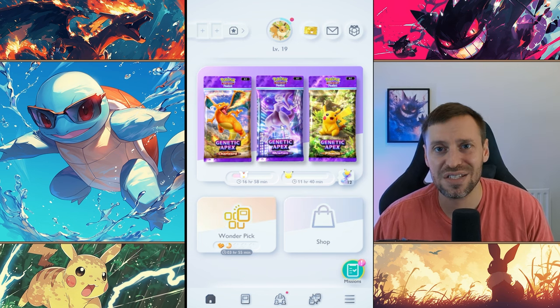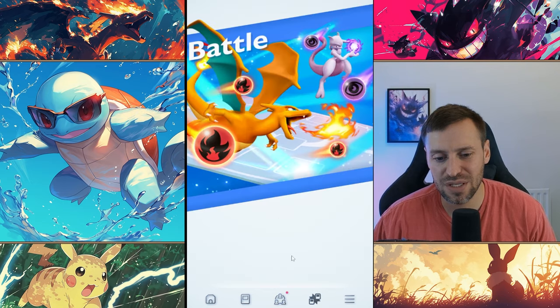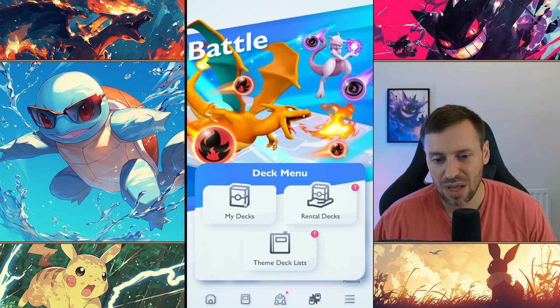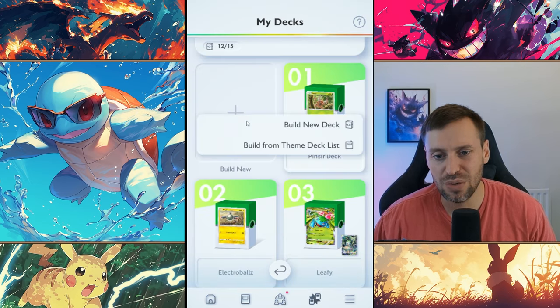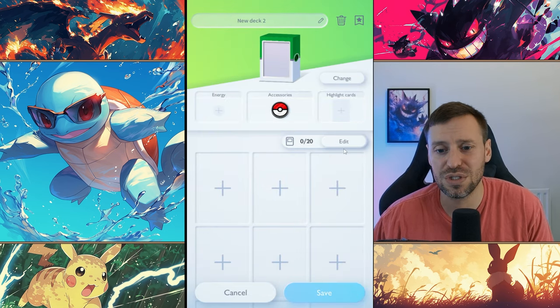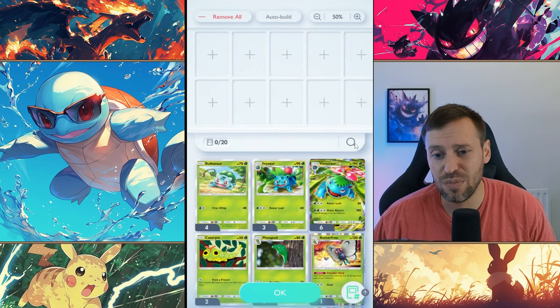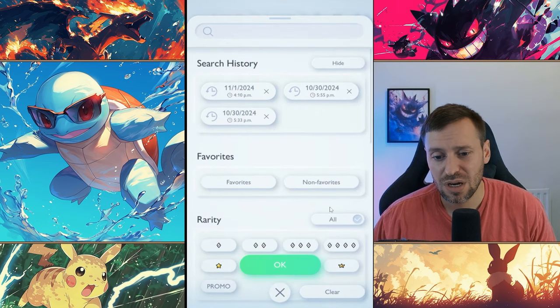Today I'm going to teach you how to build your own Pokemon decks in Pokemon Pocket. First off, we're going to come into our deck builder, go to 'My Decks', then 'Build New Deck'. The first thing I would do is decide what type of deck you want to build.